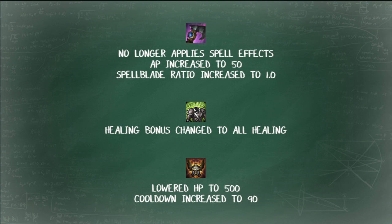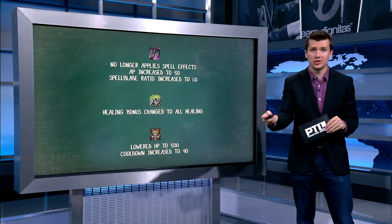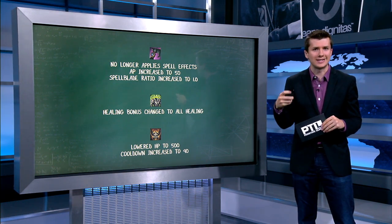Looking at Spirit Visage, that helps Soraka — the people she's healing will heal for more if they have that item. And Righteous Glory hurts tanks a little bit that were using it as an initiation tool, but it still makes you just as fast and is just a little bit weaker on a slightly lower cooldown. Definitely not dead as an item.